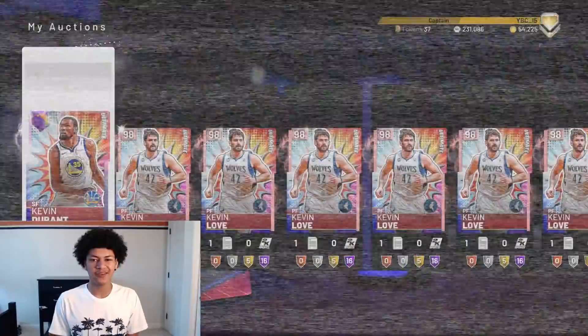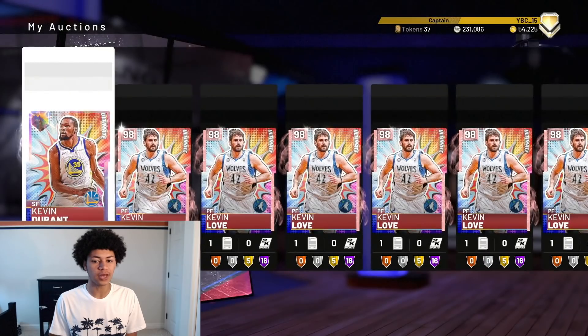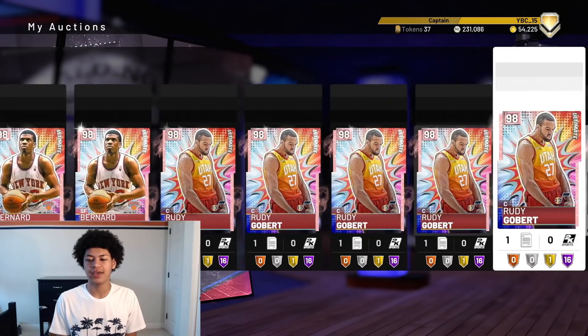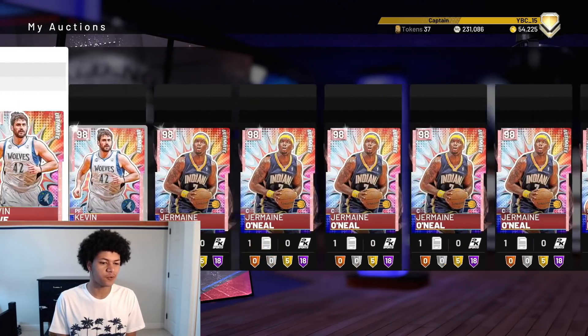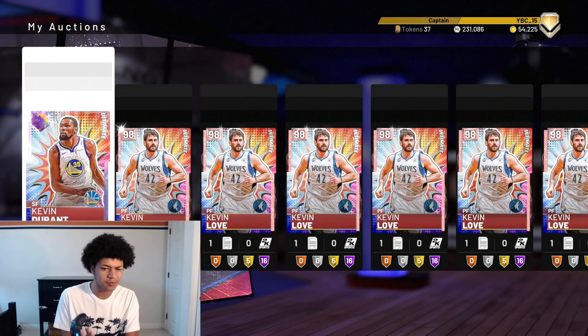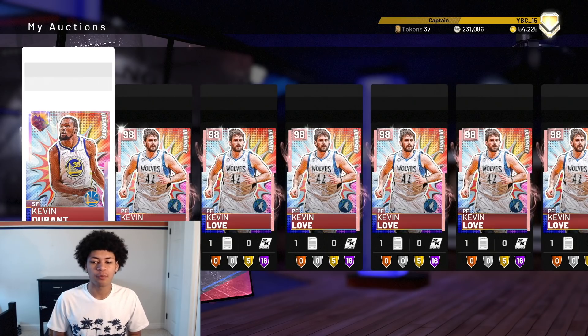So here is every single card we pulled from this pack opening. We pulled one Galaxy Opal Kevin Durant — that was the only opal. We pulled a ton of pink diamonds: Pink Diamond Kevin Love — about 10 of those — Jermaine O'Neal, Michael Finley, Bernard King, and Rudy Gobert. I feel like I made close to 100 to 150,000 MT from the pink diamonds, and 450,000 MT from Kevin Durant, totaling around 600,000 MT from cards. Mixed in with playbooks, contracts, and badges, I made close to 650,000 to 700,000 MT from a pack opening where I only spent 400,000 MT — profiting around 300,000 MT.